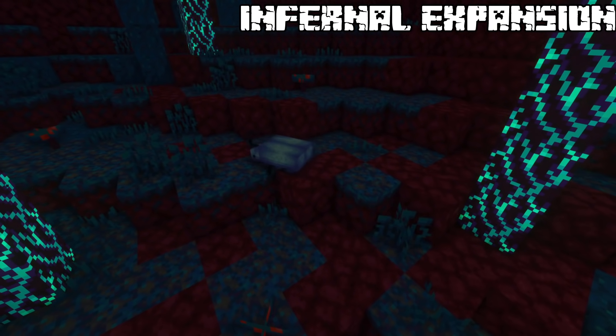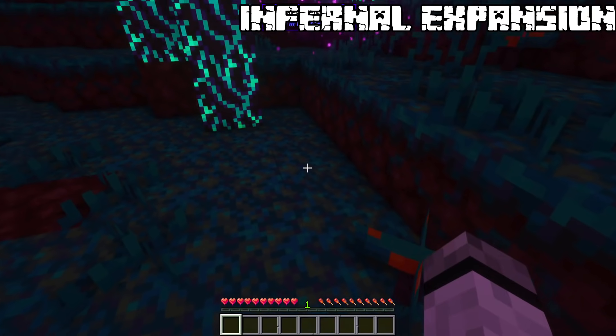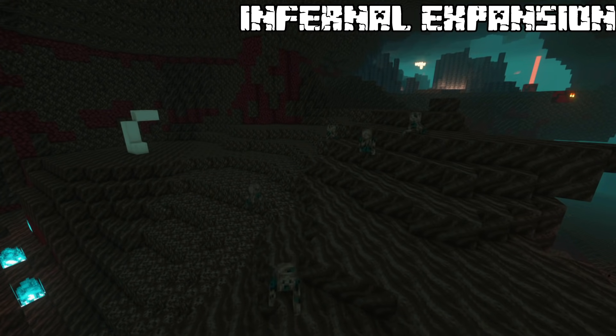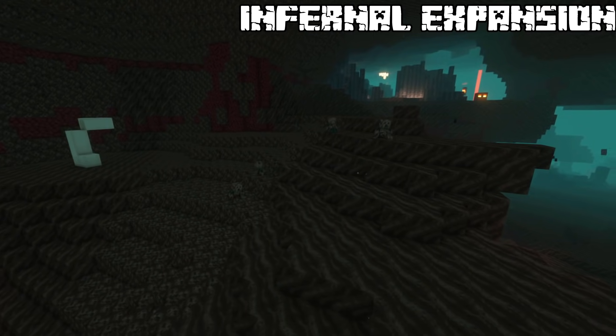Warp Beetle. In a warped forest, a new passive mob will spawn — the warped beetle. If it's attacked it will teleport away like an enderman. In a soul sand valley, embodies will roam around trying to catch anyone that's still alive.